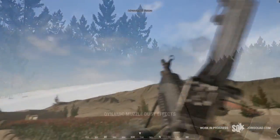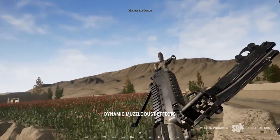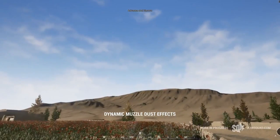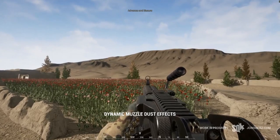The next effect I would like to show you is the muzzle flash shockwaves. What this does is simulate the gases that come out of the muzzles when you fire a weapon, so pay attention to the surfaces next to my gun.